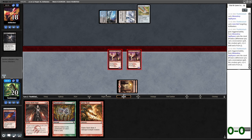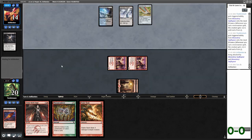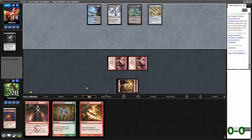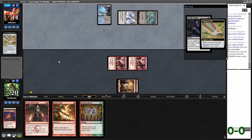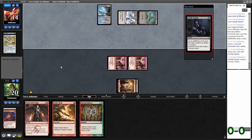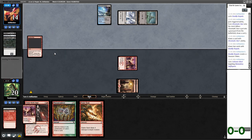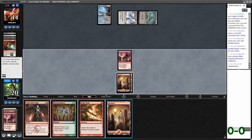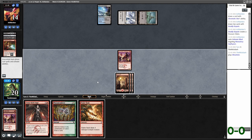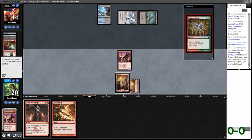I hit them for four here though. As long as they don't Duress me this turn I'm just gonna Manamorphose into something. That was rude — they blast my Swiftspear. I'm like, can I kill you this turn? I don't think so. Let's just Manamorphose. Maybe if they didn't kill that other one I could have.